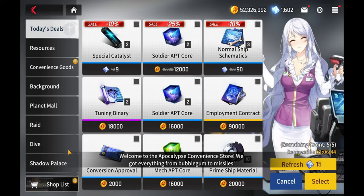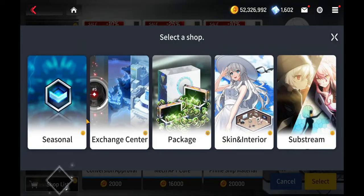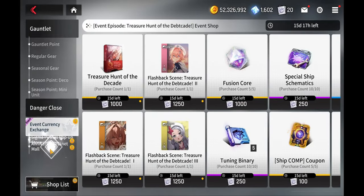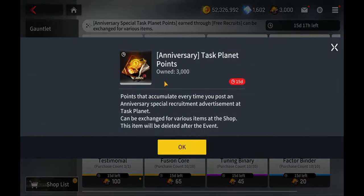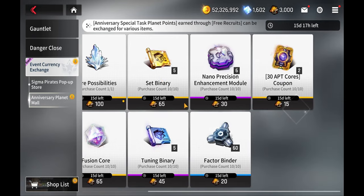Go into the exchange center, then scroll down to the seasonal section, go all the way down to the event currency right here. As you can see, this gives you a set of 3,000, and this is a different currency — it's not your regular task planning points. These are different ones, which means you have to get all 3,000. Once you roll all 150 of those rolls, you'll unlock all of this.